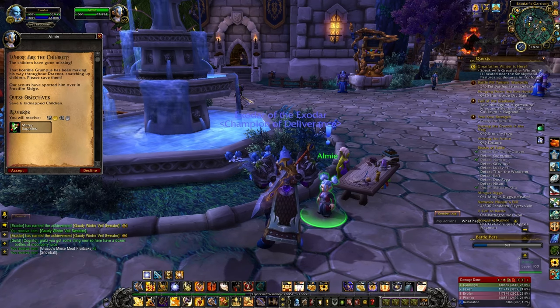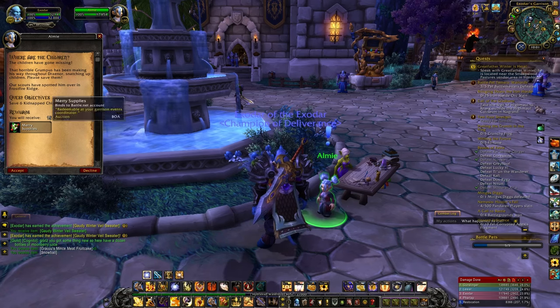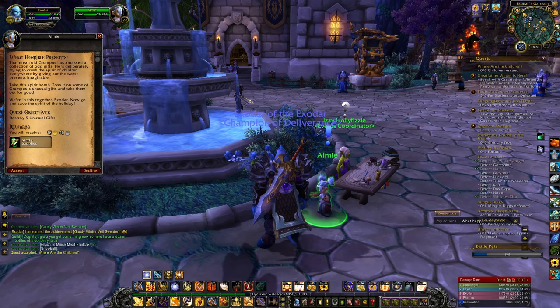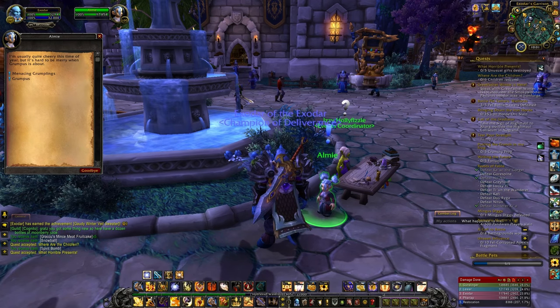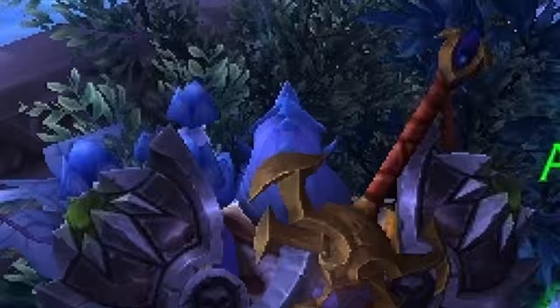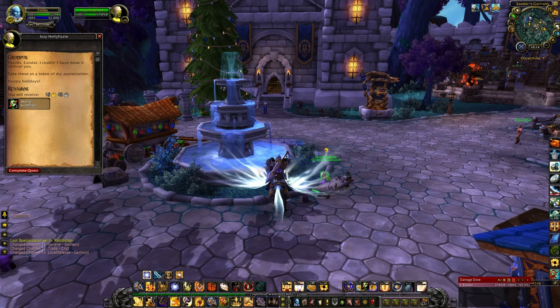Much like Hallow's End this year, the garrison will be able to be winterized with brand new garrison decorations that you can purchase with Merry Supplies, which are awarded from four daily quests also available in your garrison. There are five decorations in total. The Old Box of Decorations will add candy canes, mistletoes, and stockings to your garrison.